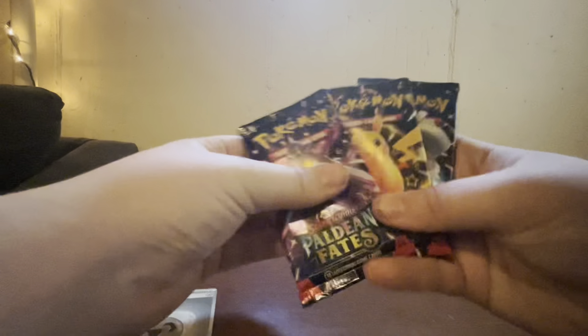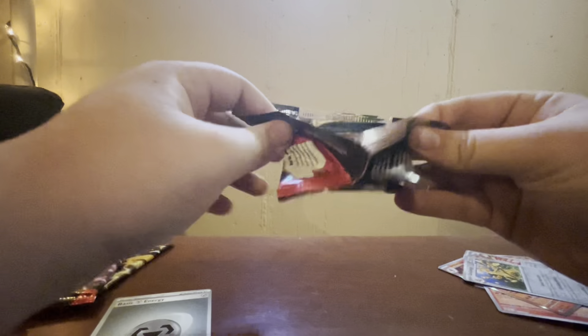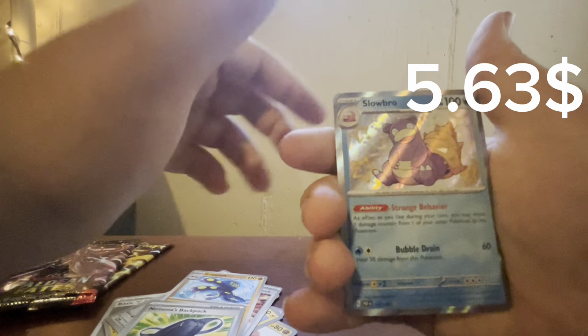We are on a roll, three more packs. I think this guy's name is Dondozo on the front. Shiny Full Art — that's all I want. One to the front. Psychic Energy, Grievard, Flittle, Chinchou, Garoum, Technical Machine Grab Block, Morono's Backpack. Oh my goodness — Shiny Slowbro! Mime Reverse and Cyclosar Hollow. We're on a roll — this is an amazing box already.